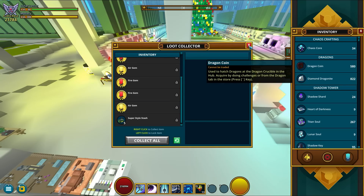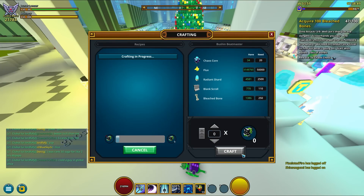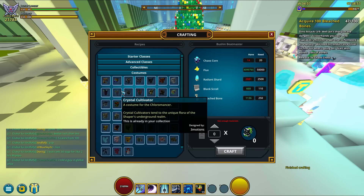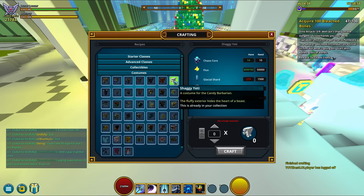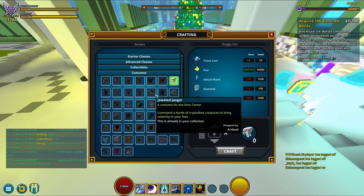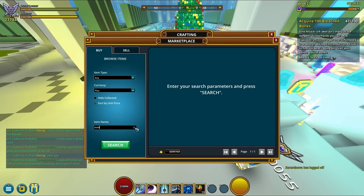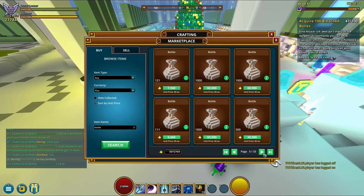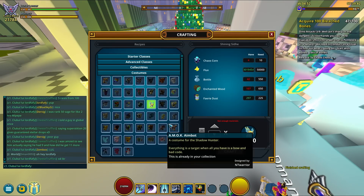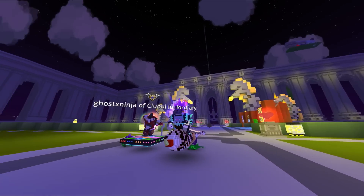This unboxing got me at 34 chaos cores, meaning I can easily unlock a couple more costumes. Not sure what's the deal with these chaos crafter costumes — it feels like they just don't end. Been grinding chaos chests to finish unlocking all of these costumes for a long time. Anyway, let me now show you how the top loot for chaos chests looks like.